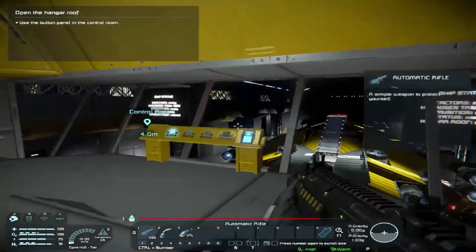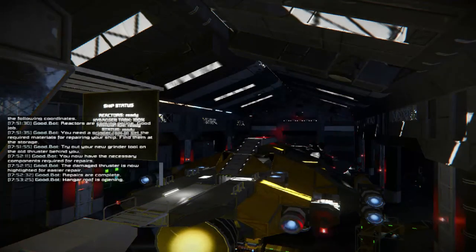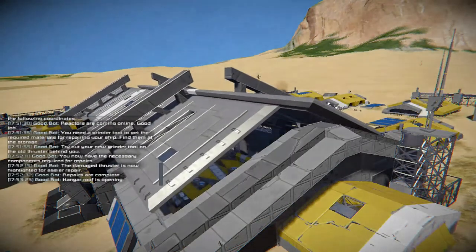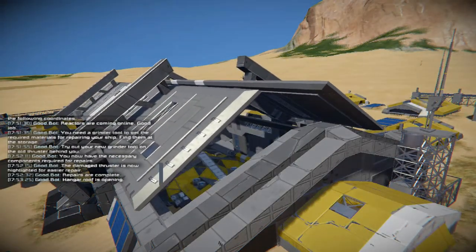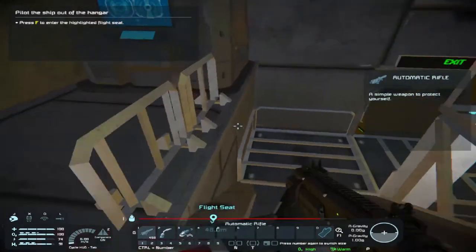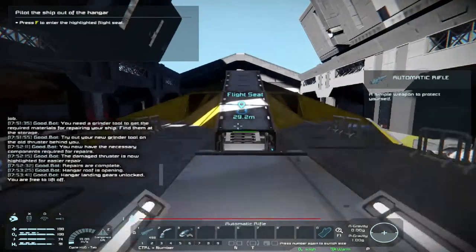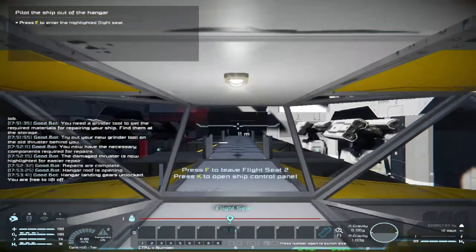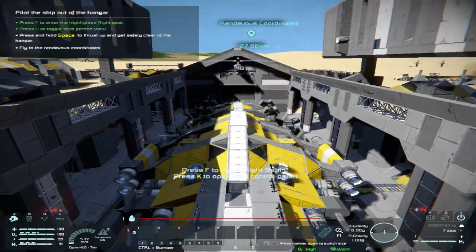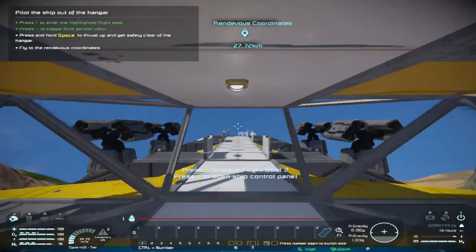Everything is going good so far — repairs are complete, hangar roof opening. Press F to enter the highlighted flight seat. Come on, let's keep going — get through there. Now press space.